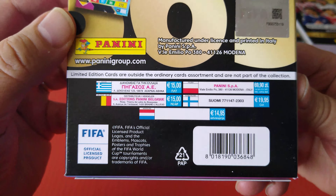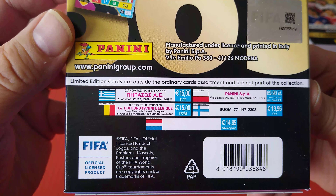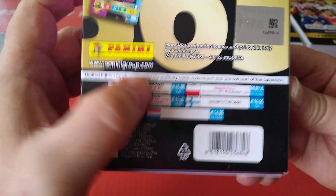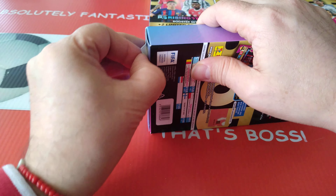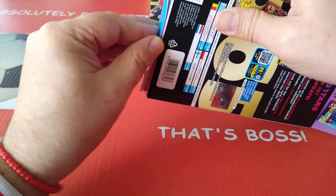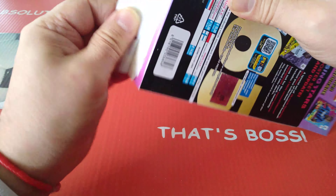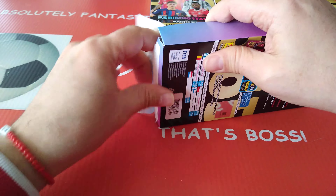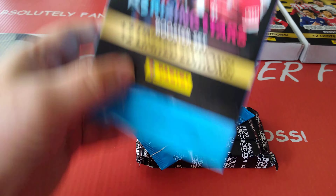These are the countries where they're selling this at the moment. You can find these if you go to the Panini of those countries - Poland, Finland, Greece, Belgium, Holland, Netherlands. Or if you search on eBay, Amazon, wherever you shop for your football cards, then hopefully you can find those and complete your Panini collection for this season for the FIFA 365.